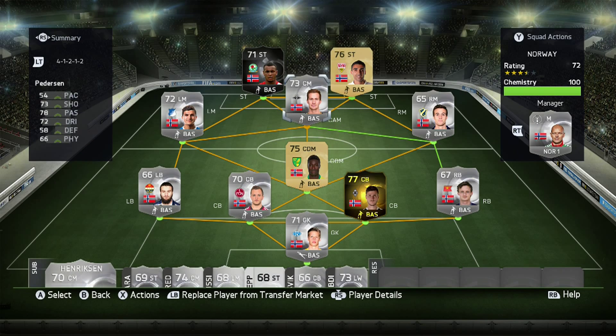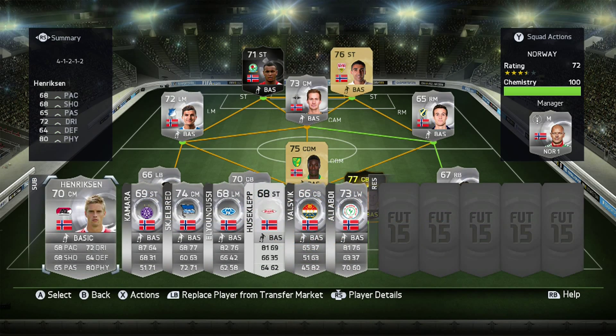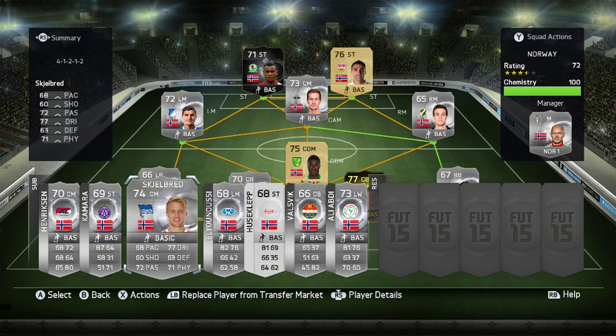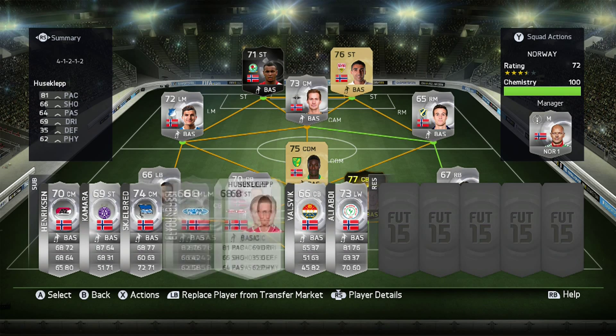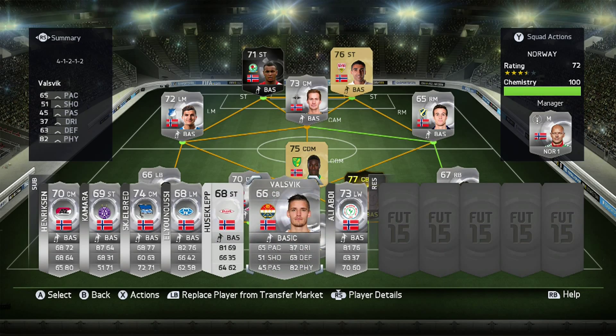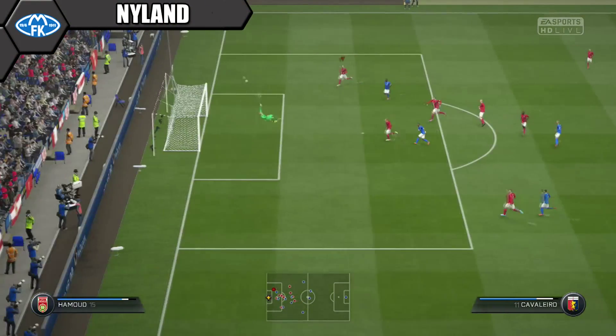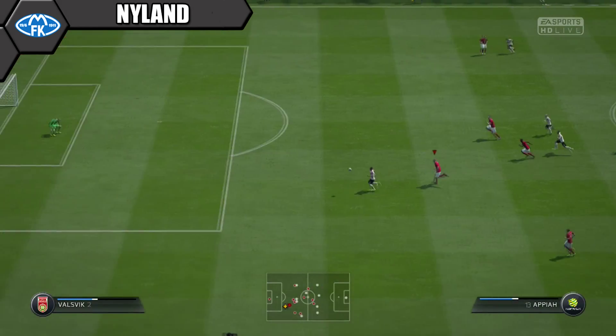We always like to show you our subs bench as well. Our Norwegian subs for our squad builder are Henriksen, Kamara, Skalebred, Elianusti, Husiklepp, Valzvik and Ali Abdi. So now moving on to our gameplay, starting in net with Nyland.